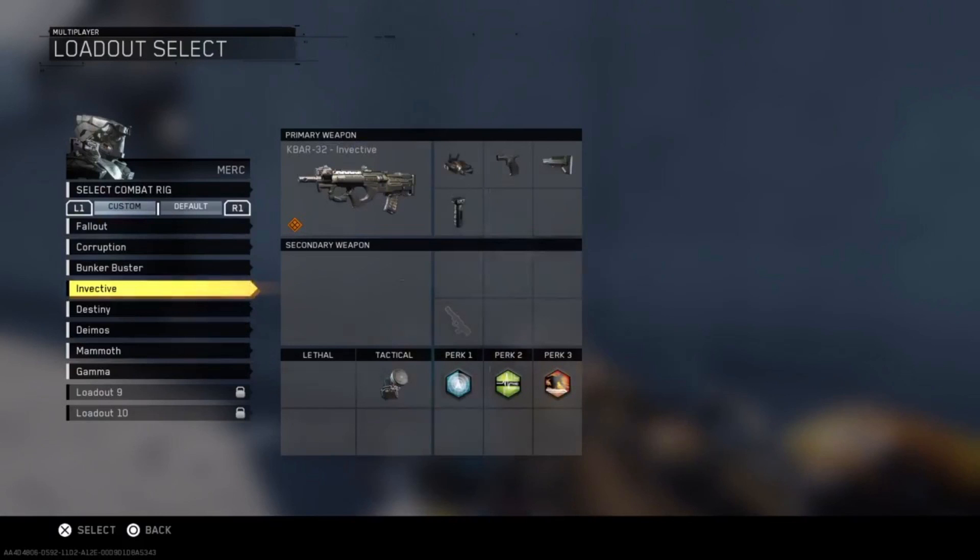Starting it off, let's have a look at the class. We've got the Ka-Bar Invective with an Elo Sight, Quick Draw, Stock, and Foregrip. For Tactical we've got a Personal Radar. For Perks we've got Ghost, Hardline, and Dead Silence. Overall at first glance this class looks just fine — there's absolutely nothing wrong with it. One thing I will say though: after watching the gameplay, he doesn't take advantage of the Stock attachment at all, and you'll see it throughout the gameplay. There are several times where it would have helped him but he simply just didn't use it.